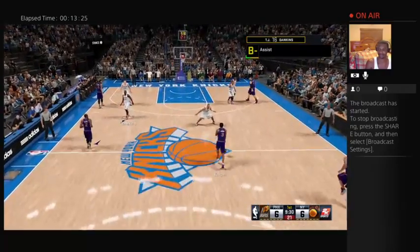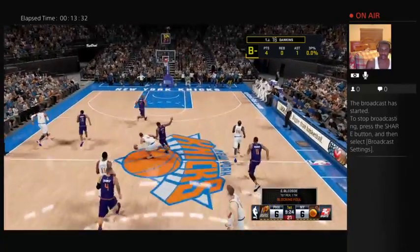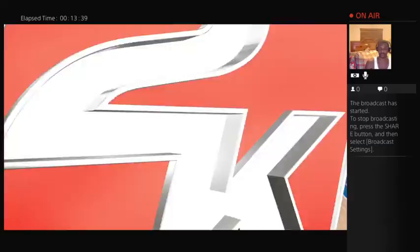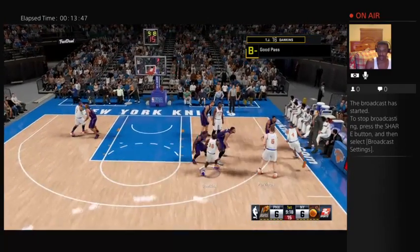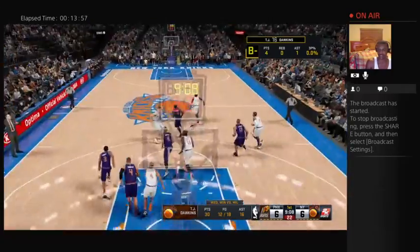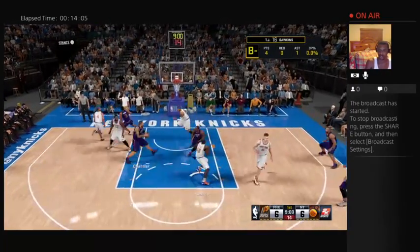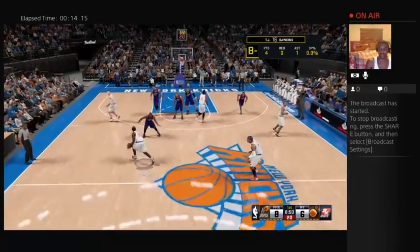Bam! Nice. Block and foul — that is his first foul of the game. These are some of the toughest calls an official has to make, but I think they got it right — the defender was still moving. Let me set up some screens right here. Dawkins picked up 30 points in their last win against Milwaukee. He's drawing a lot of contact and getting to the line.